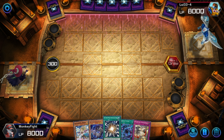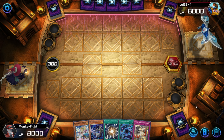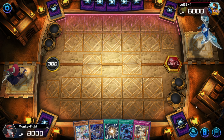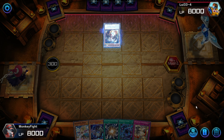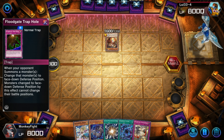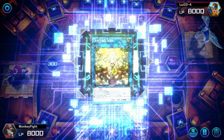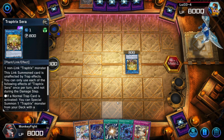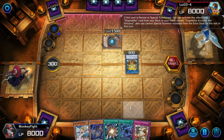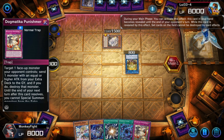Our hand is actually pretty decent for going second — Super Polymerization lets us handle Branded if it comes up, and Shadal Fusion gives us a play against most decks. Let's see what he goes into here. Trap Tricks — not the best, but I believe Super Poly does have some targets here. There's the Big Serum. Oh, he's playing with the Dogmatica engine — interesting. This is going to suck a lot to play through. A lot of traps — we're going to need a Lightning Storm. Never mind, Lightning Storm will not help anymore.